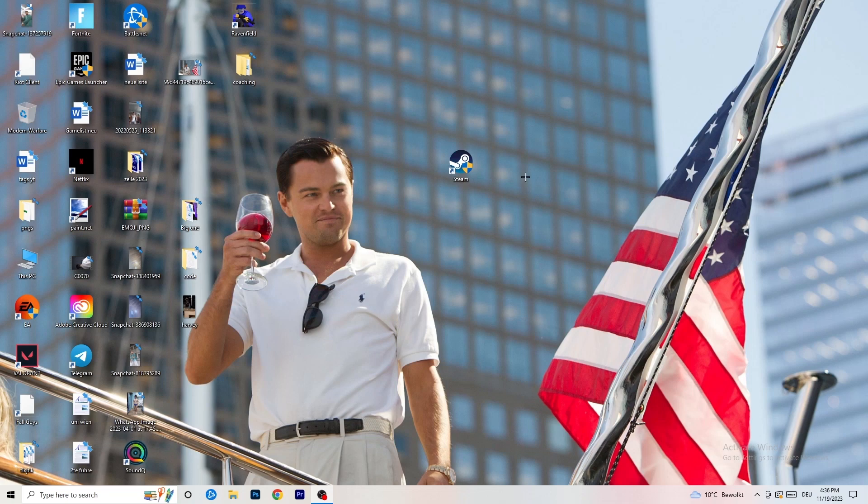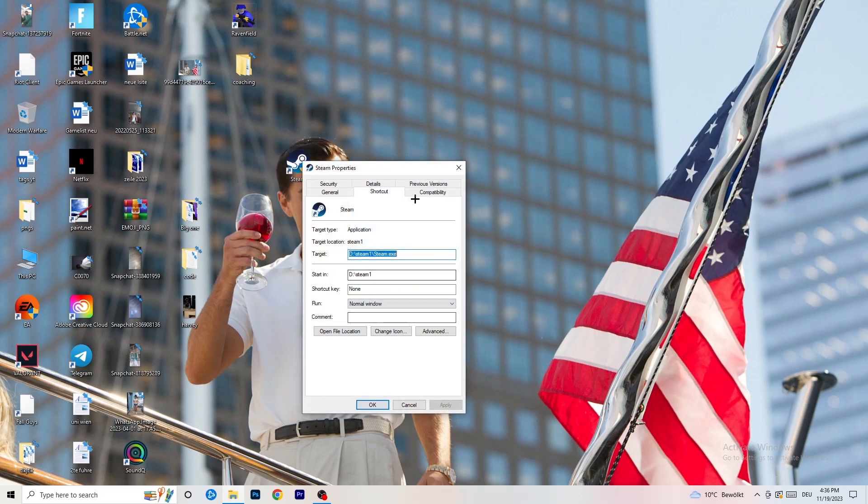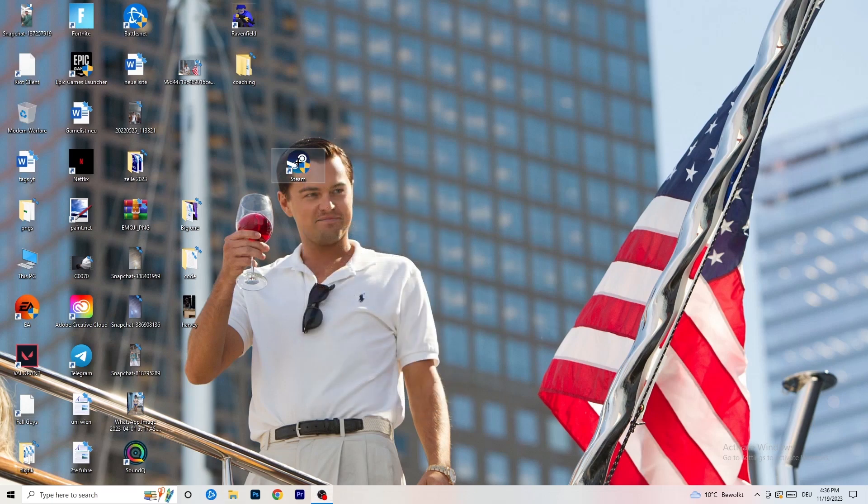After applying those settings, restart your PC. You'll see a small administrator symbol on your launcher icon. Launch your launcher and then launch your game through the launcher — this will prioritize your game and help reduce black screen probability. If you also have an in-game shortcut on your desktop, right-click it, go to Properties, Compatibility, and do the same thing again.